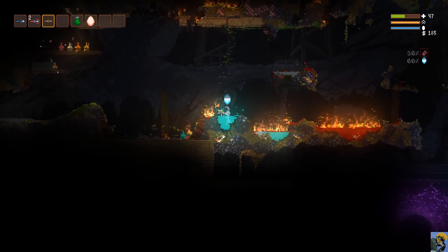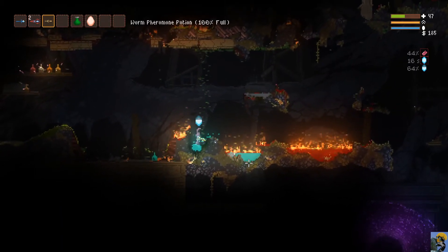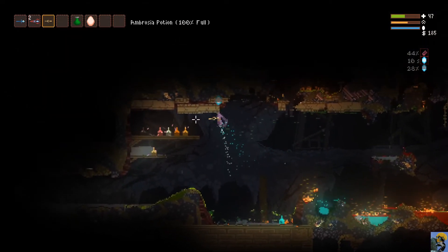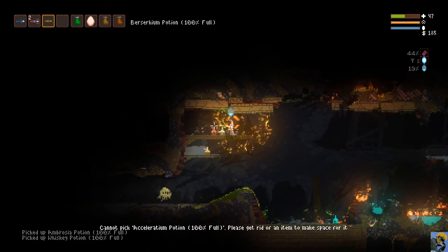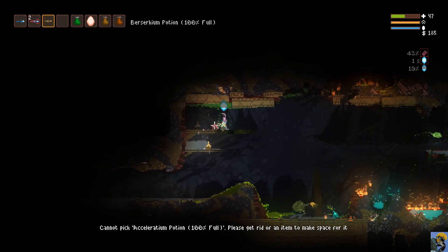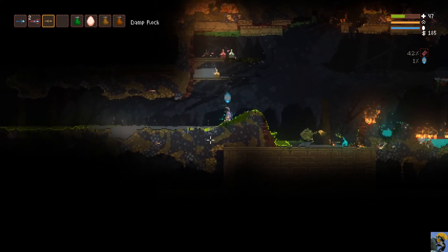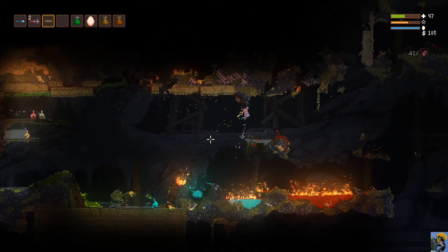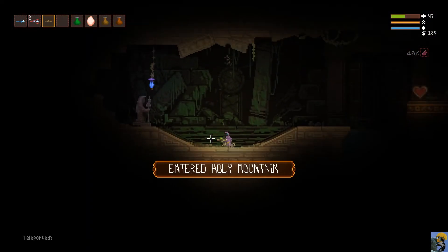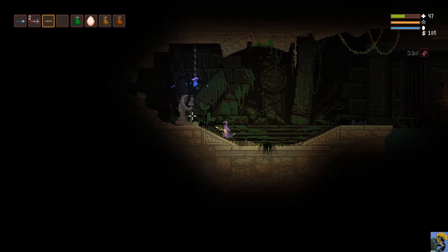There's concentrated mana here - you gain mana faster, okay. And a worm pheromone potion, ambrosia potion, whiskey potion, acceleration potion, berserkium potion - potions all over the place. I don't know what these do, but I'm happy to have them. I fly down to that purple structure and yes - it is a new area called the Holy Mountain.